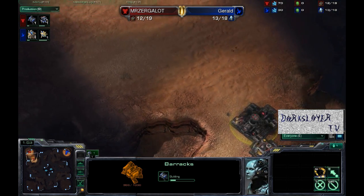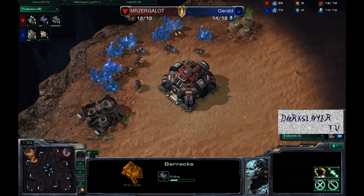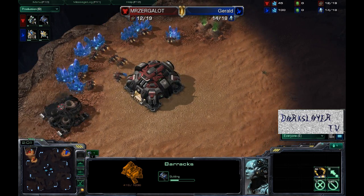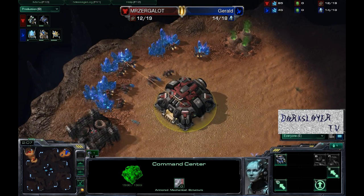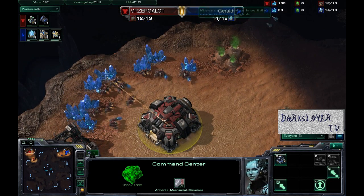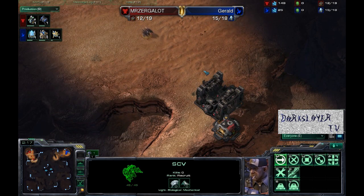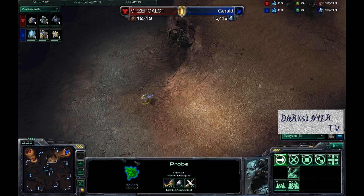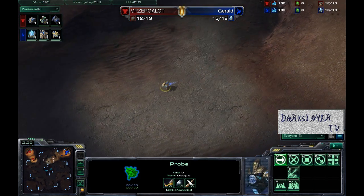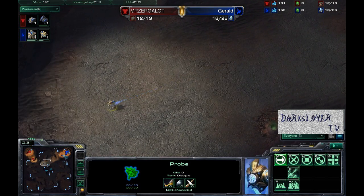The barracks is going down on 12 supply for Mr. Zurgalot. Up here we do see the refinery goes down after the barracks, so we shouldn't be seeing any too heavy tech builds. Letting the SCV get by there, Mr. Zurgalot — you need to keep that SCV production going. Sending another SCV down right now, going to be throwing down another supply depot to complete that wall off, keeping Gerald's probe out of the base. Mr. Zurgalot has yet to send out a scout.